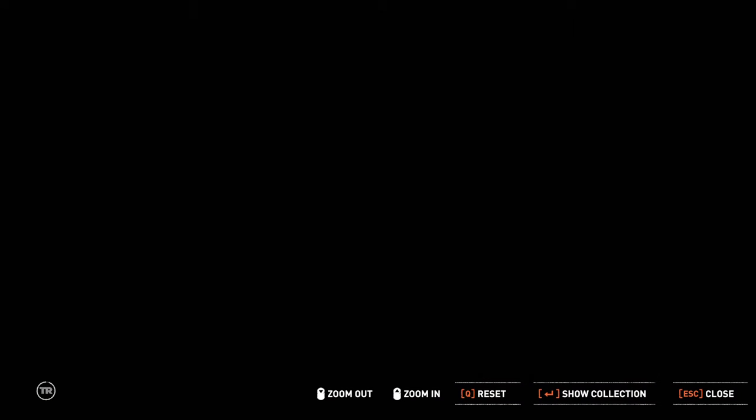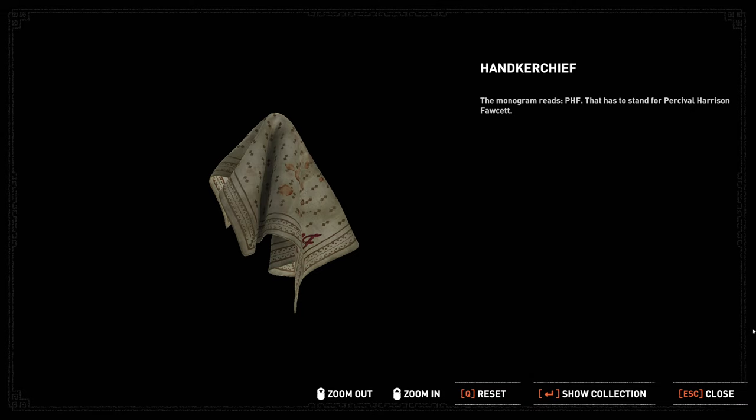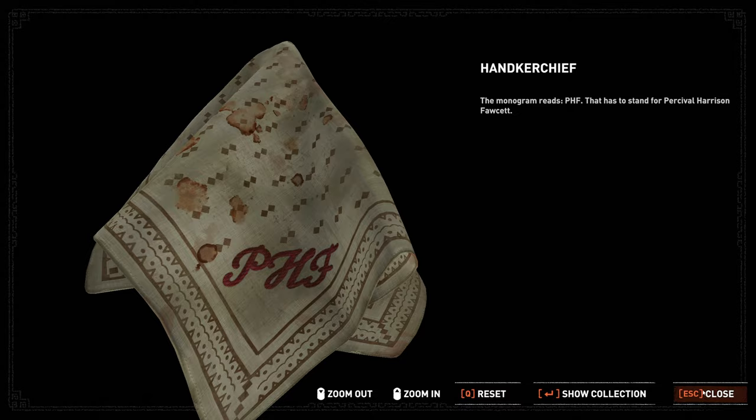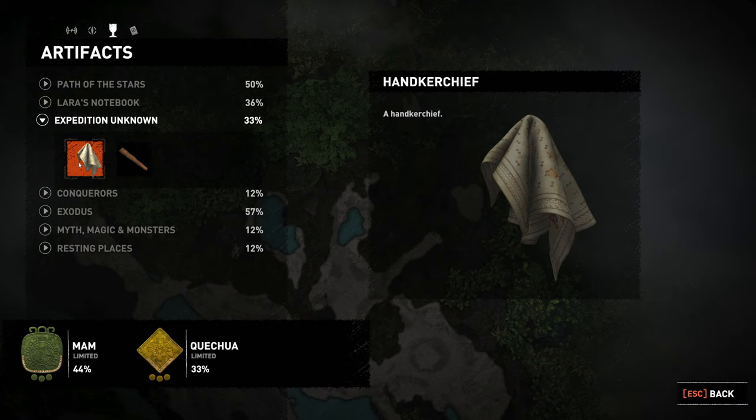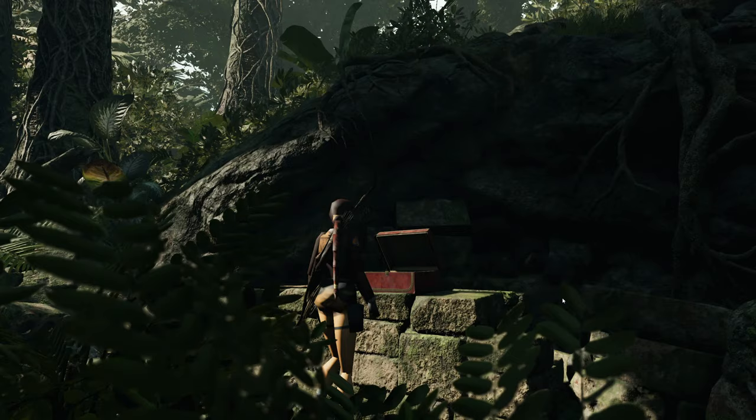Well, we found a relic — a handkerchief. PHF. The monogram reads PHF. That has to stand for Percival Harrison Fawcett. PHF — Percival Harrison Fawcett. So which story was Percival in? Percival wasn't in the crypt story — this was Expedition Unknown. What if I picked up the handkerchief before I found Jack's journal? This is from Jack Fawcett's journal — the monogram reads PH. This is Percival's handkerchief. Wasn't Percival the dad? That's what they said.